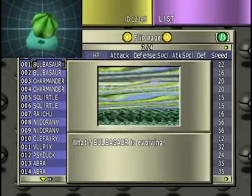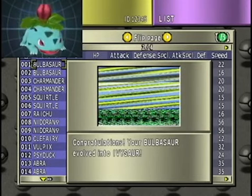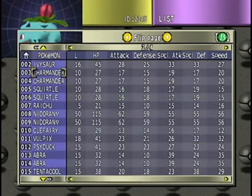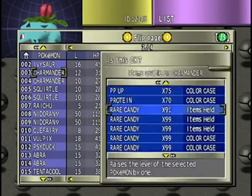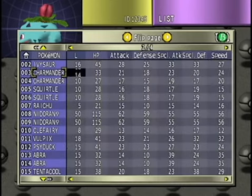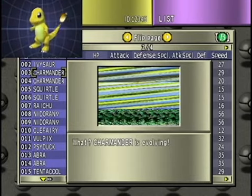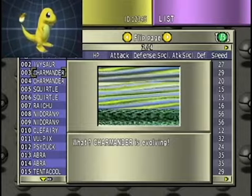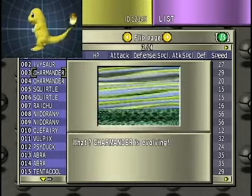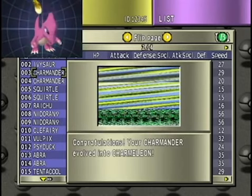First, Gen 2 introduced the shiny mechanics. You had a 1 in 8,192 chance of getting a shiny Pokémon, and that's because the Defense DV, Special DV, and Speed DV had to be 10 for that. The Attack DV had to be one of 8 values — they go from 0 to 15. Of those, 8 can give you a shiny, and if you simplify that, you get 1 in 8,192 — those are the shiny odds we're used to these days.